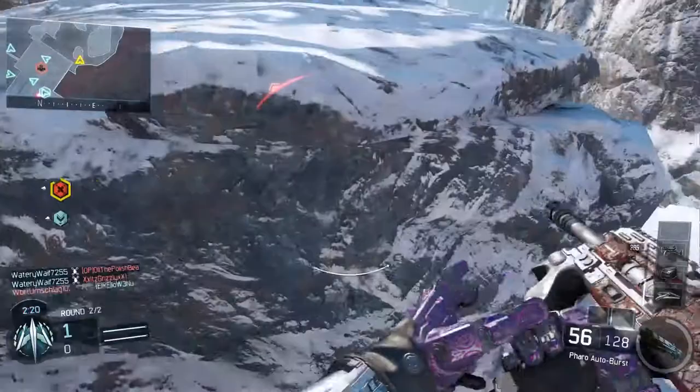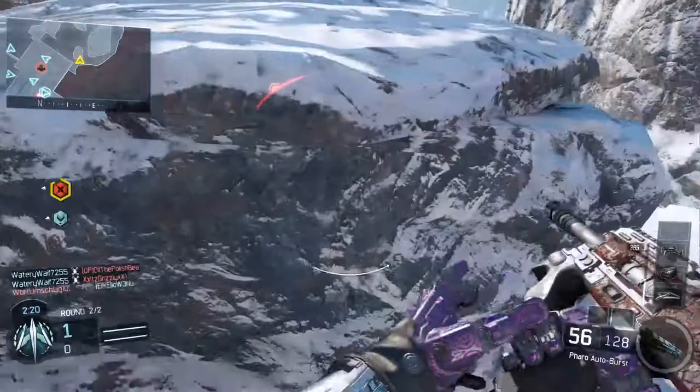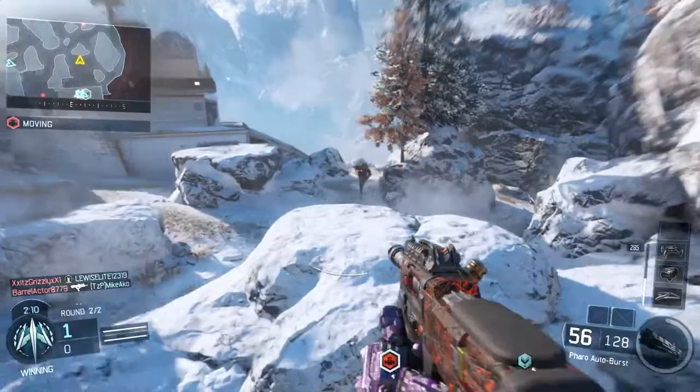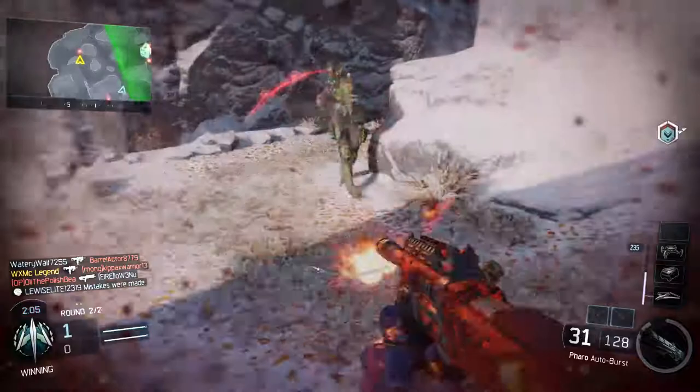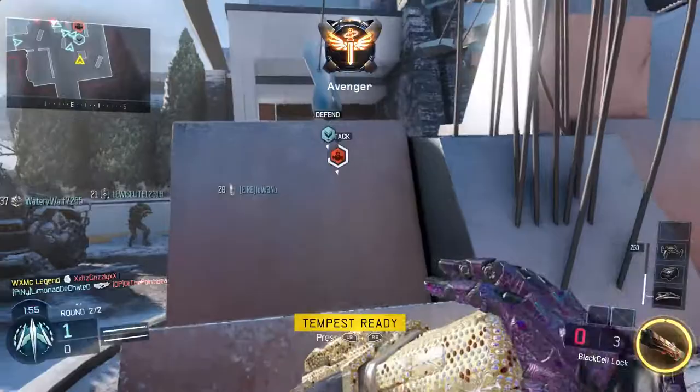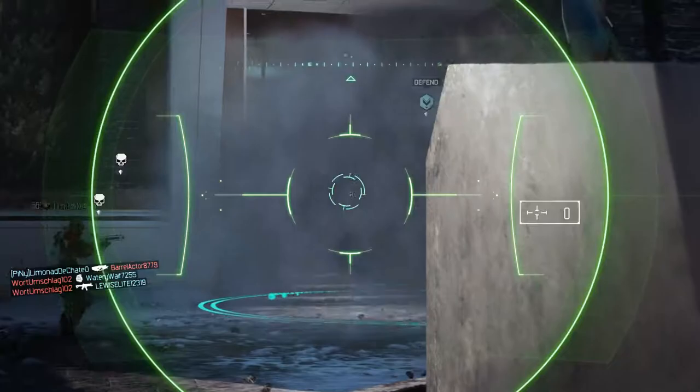UAV inbound. Robot is online — disable it. Firebreak key. The hostile robot has been disabled.